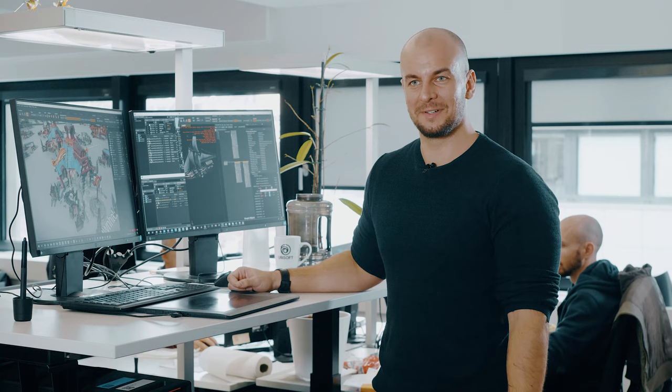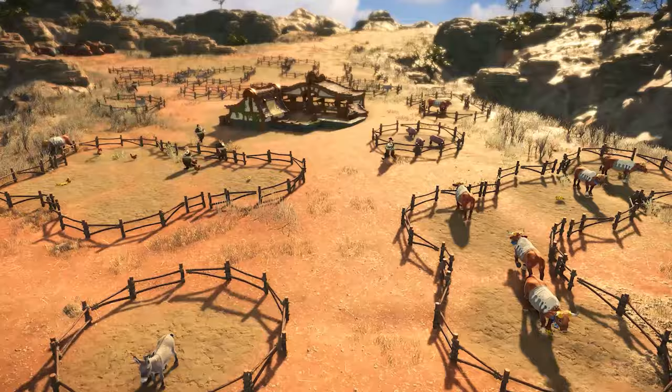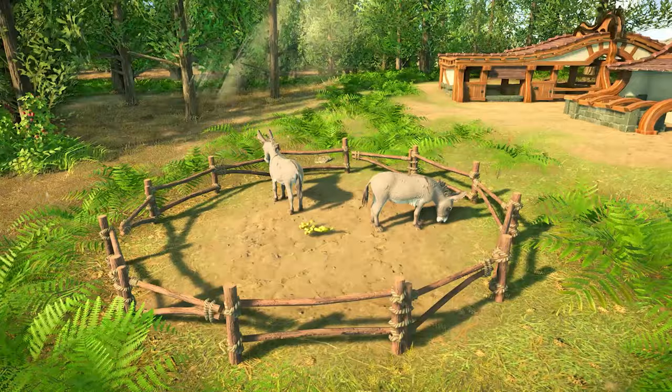My name is Kasper Vermuth and I'm the lead environment artist of the Settlers team. My job at its core is to be a bridge between game design and our art direction set by Edgar. So for everything that isn't alive in the game — all our environments, buildings, and everything static — my job is to make sure we hit the art direction as well as possible while also following all requirements from a game design perspective.